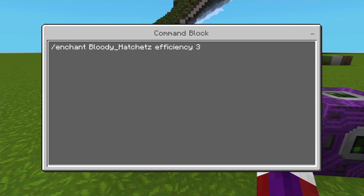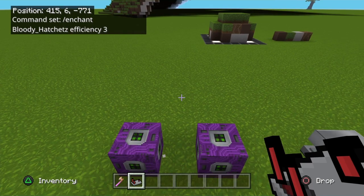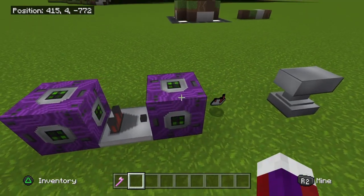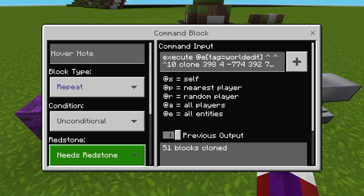The command on the first block is: /enchant, then your gamertag, then efficiency 3. Very easy. Now you'll need a redstone comparator — make sure it's a comparator, not a repeater — and it's very important that you face it in this direction. The second command block is also repeat, unconditional, but this one needs redstone — very important.